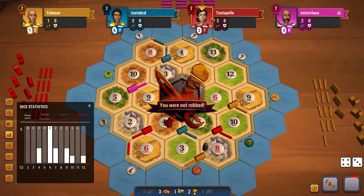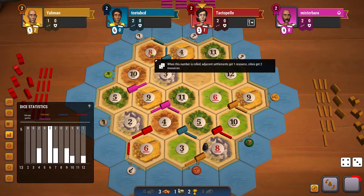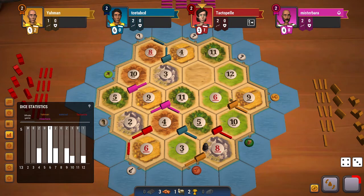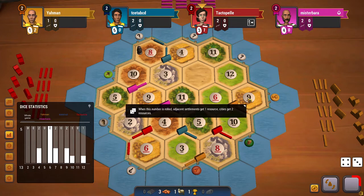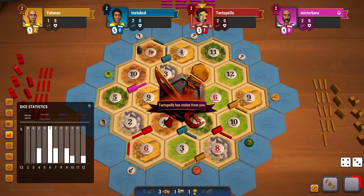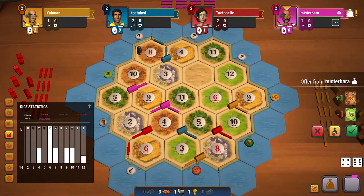Red didn't play their dev card. At this point they might block the 8 brick if they want to target me, or they can block the 6 or 9 if they want to target yellow. If they do block the 8 brick — a little unfortunate but that's how it goes sometimes.